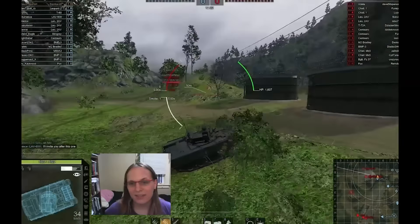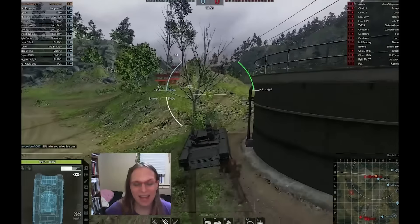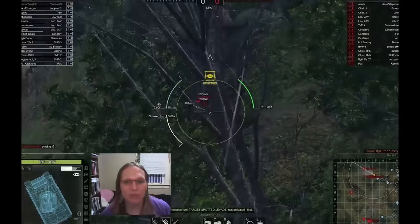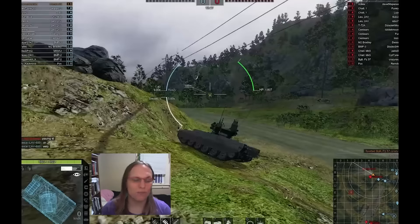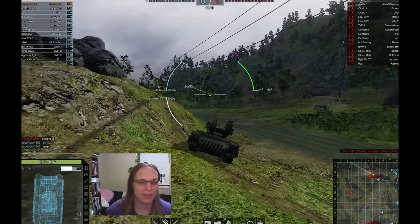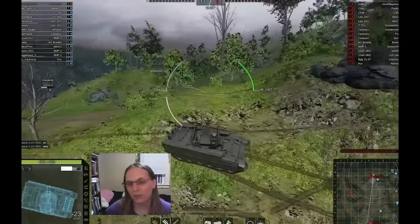It also has — not only does it have the T90 hull armor — but it has these massive ERA plates. Look at those plates on the side: those massive, extremely thick, and powerful reactive armor plates that just flat out stop rounds. Now the drawback of course being that they can shoot the turret. They only do partial damage for shooting the turret, but they can shoot the turret all day long.